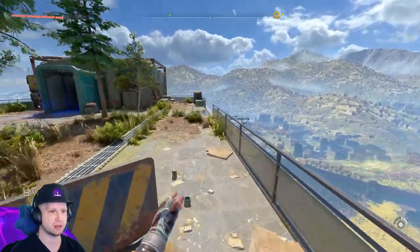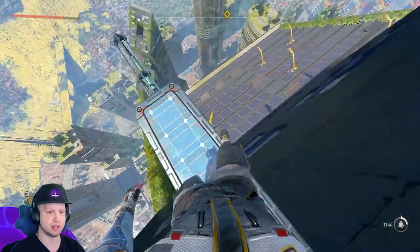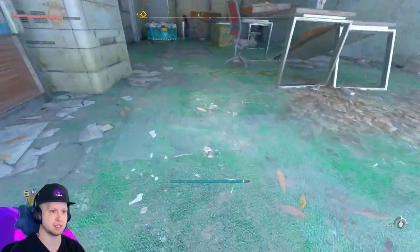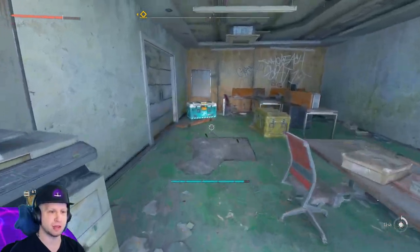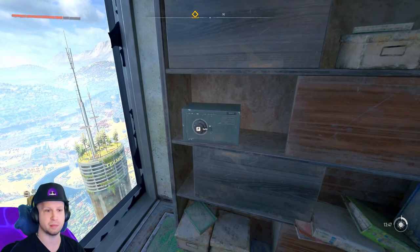Once you finally get all the way up to the top, you're going to notice a little ledge right here and a couple of windows underneath you, so you can very easily just glide your way in. There's going to be an inhibitor chip and everything, but there's also going to be this safe.